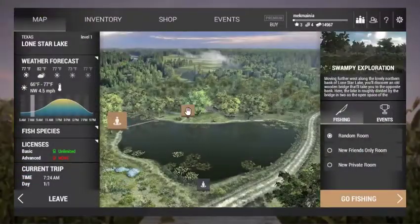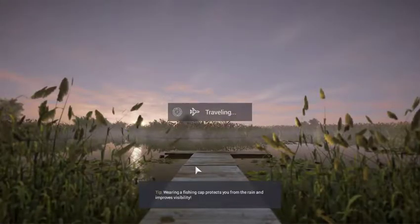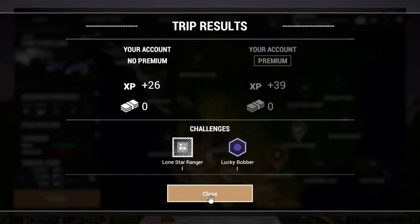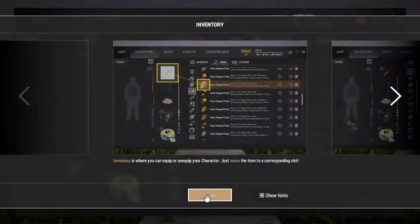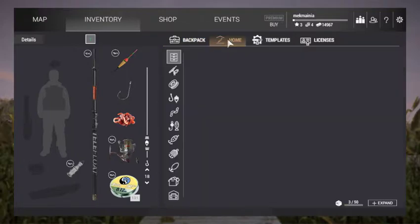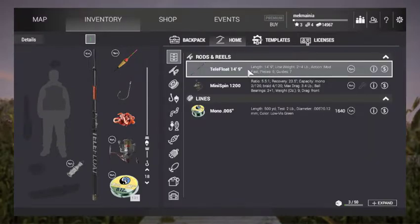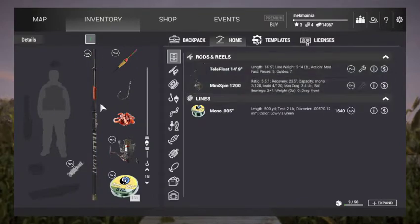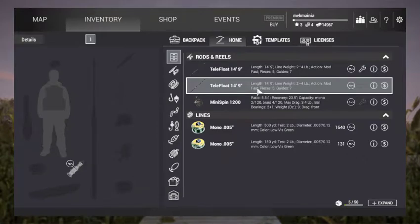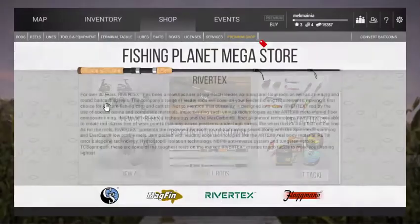I'm gonna leave real quick. Didn't get any money, but we're gonna figure this out guys, cause I wanna equip that new rod and all that new stuff I got. He said I need a casting rod. I know how to do this, I've done this before. I can't believe I bought the same rod that I had.